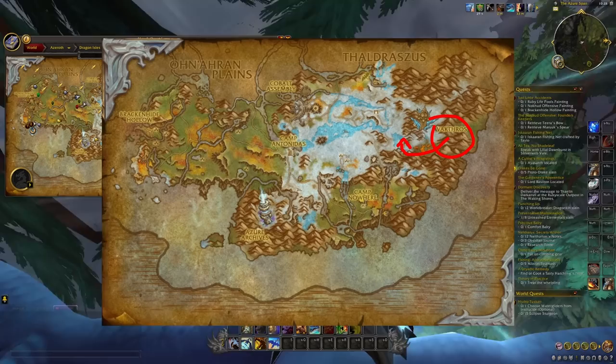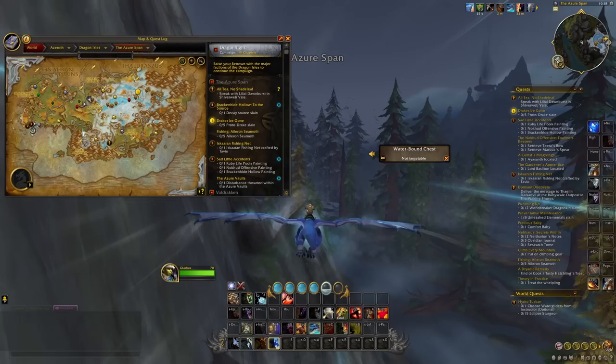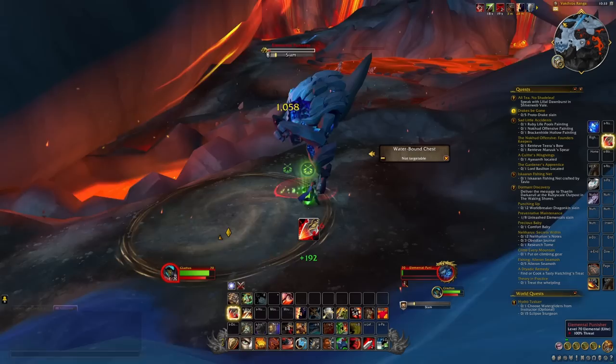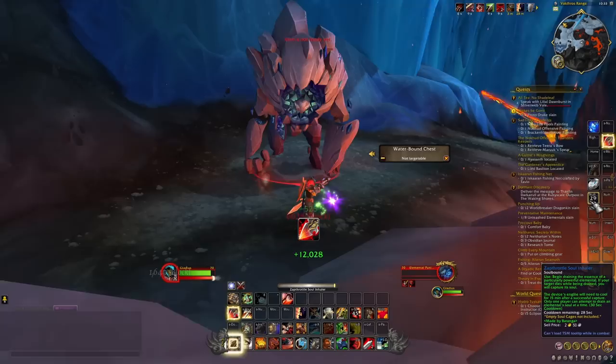Once you have both items in hand, head over to a place called Vacthros in the Azer Span. We want to find an elite earth elemental to use our inhaler on — if you know where another one is, you can go there. Head over to Vacthros and find the patrolling elite rock elemental. The tricky part: the inhaler has to get the final tick of damage — the last hit. The channel has to be going at the time the elemental dies, and it doesn't do a whole lot of damage on its own.